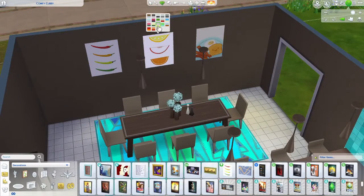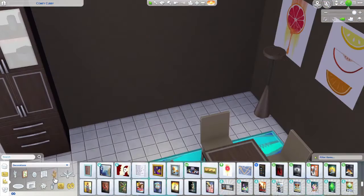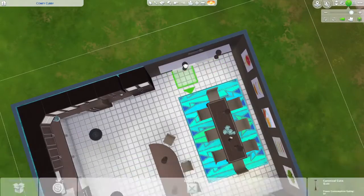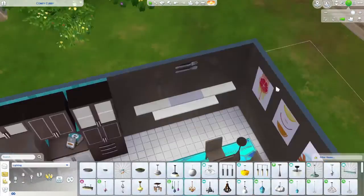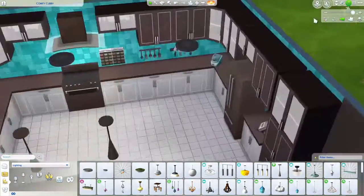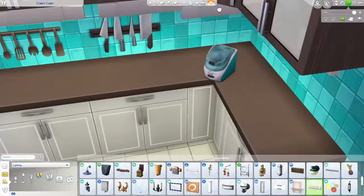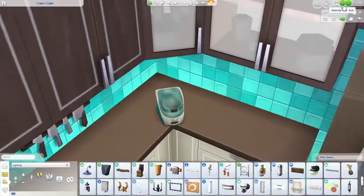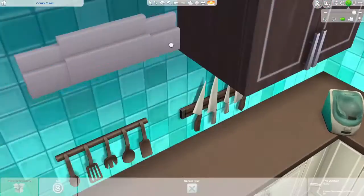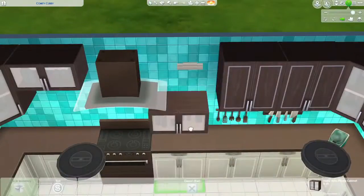If you do like that rug better and want to use it, it's from Jungle Adventure. This pack was pretty fun — it has the normal stuff you might expect in a kitchen like a stove, fridge, and things like that, and it also has some fun decorations. I really like clutter, so the knives, utensils, spices, and things like that up on the wall were really nice to have. I think clutter makes builds look more realistic.